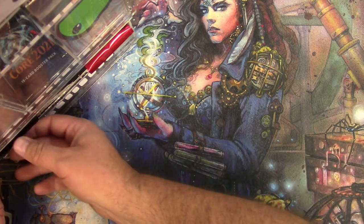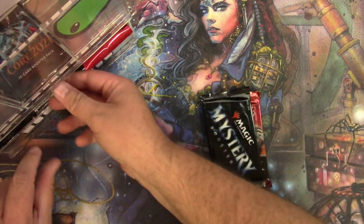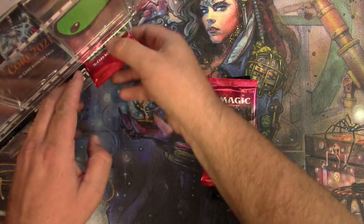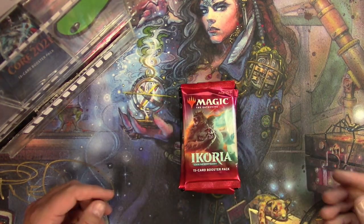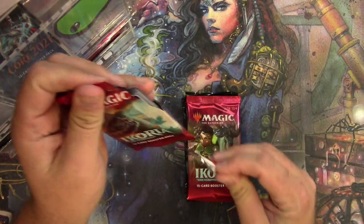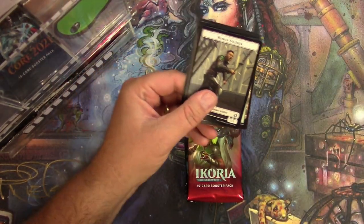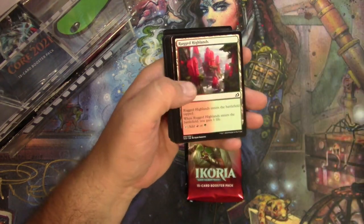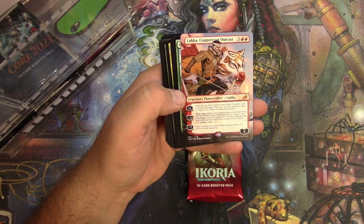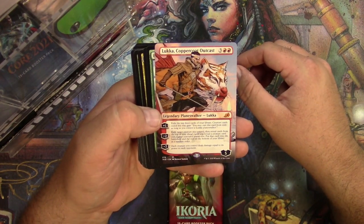All right, next patron up is Stephos, who requested that I don't do my patrons in alphabetical order — so you guys have him to thank for the random nature of the pack order this month anyway. Stephos, here's your Ikoria packs. Human Soldier, Rugged Highlands, alternate Luca Coppercoat Outcast. Your request to mix it up paid off Stephos — you got a really cool pull right here.